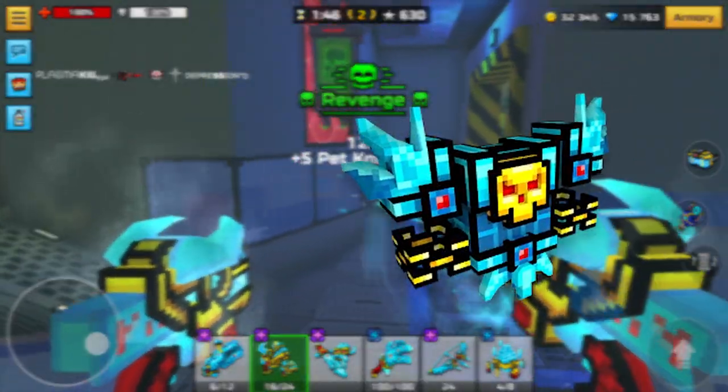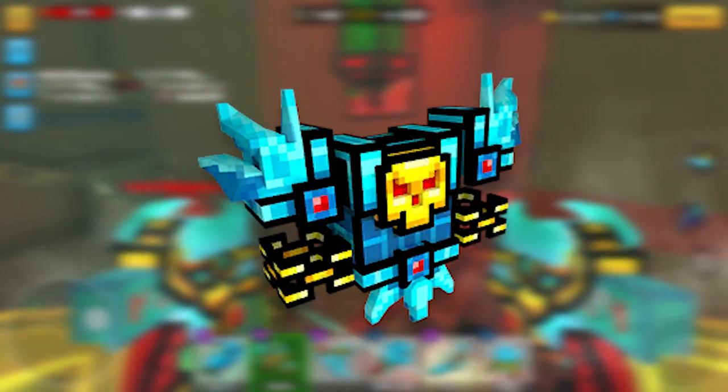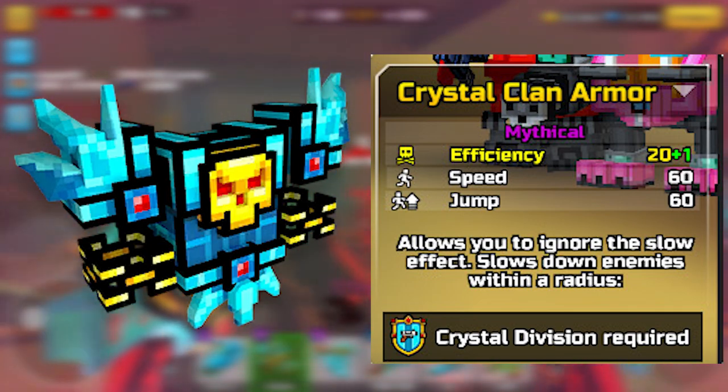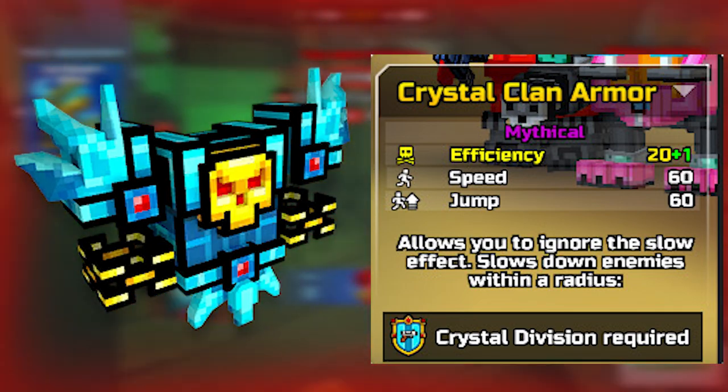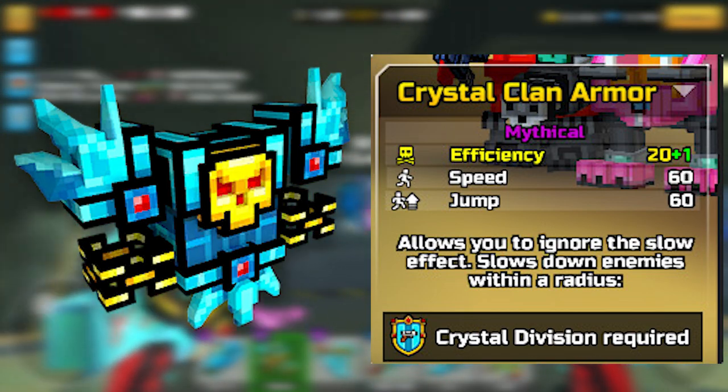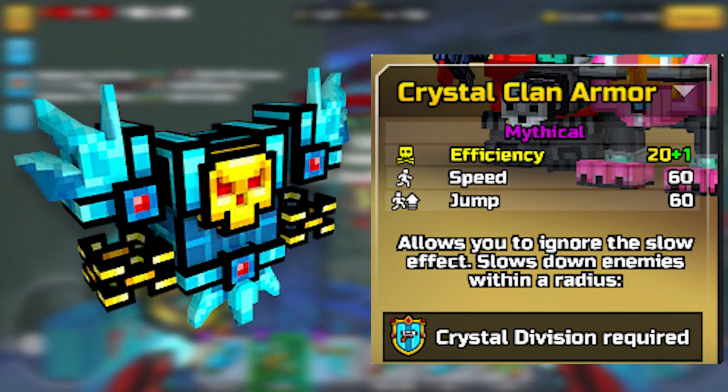It's new Crystal Armor and it looks amazing, like everything in Crystal Division. Let's see what stats it has. It has Speed 60, Jump 60, but that is not that interesting. The interesting things are that it's mythical, and that it allows you to ignore the slow effect and slow down the enemies within a radius.